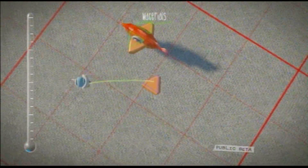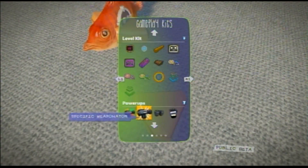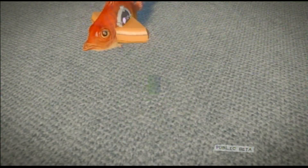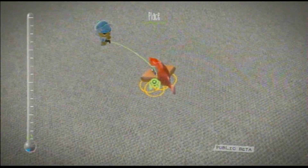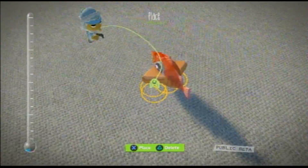Obviously a fish isn't complete without having rocket attachments on it. Let's give it some thrusters, because thrusters are always cool. They actually do thrust, but I'm just going to put them on for show because I think it looks cool.